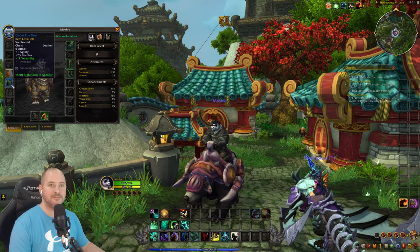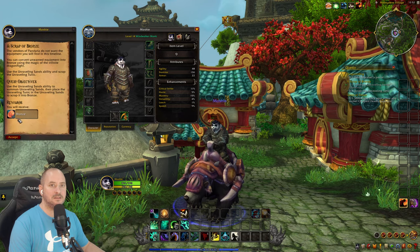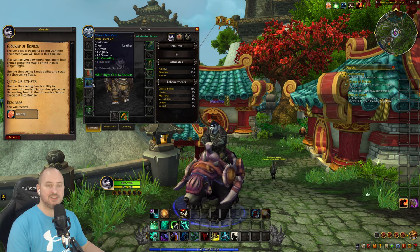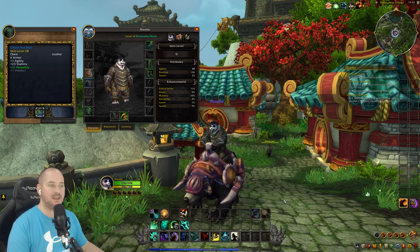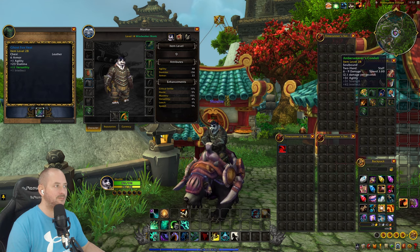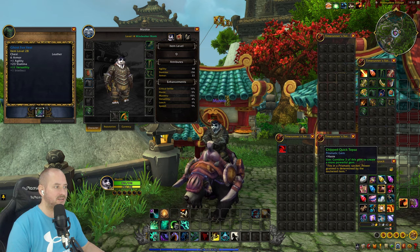Right-clicking the chest item — the vendors of Pandaria don't want the equipment you find. Using the unraveling sands option, then control-shift-right-clicking opens the socketing interface. Looking at the prismatic gem slot, one says speed, so we want the one for critical strike.